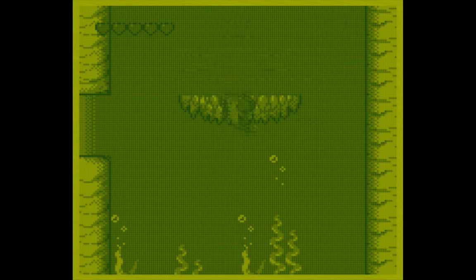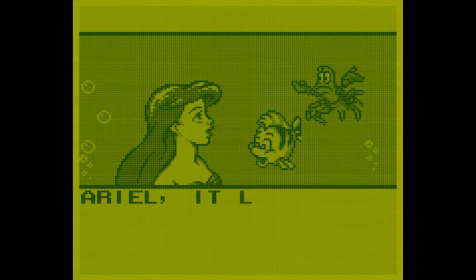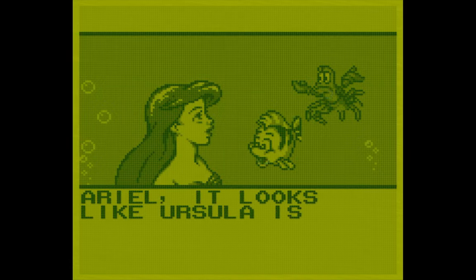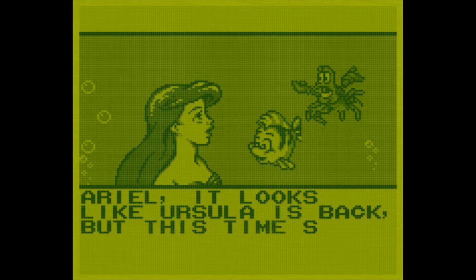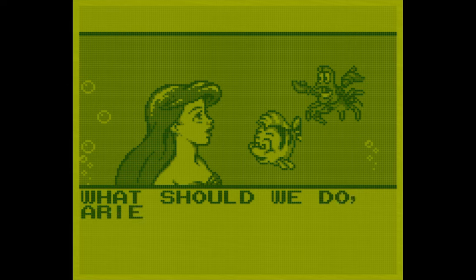Even though there's only five stages and they're all relatively short, there's a nice variety. We've got a normal under-the-sea stage, a sunken ship, an ice level, a volcano level, and then finally Ursula's fortress — which is kind of like a maze, but really not that complicated. Call it baby's first maze.